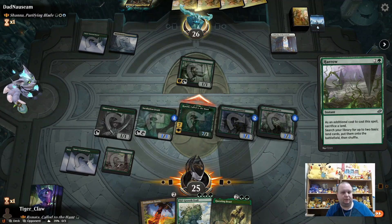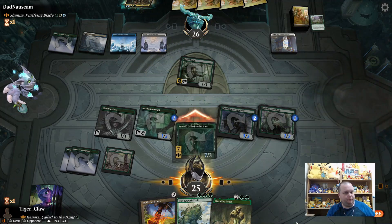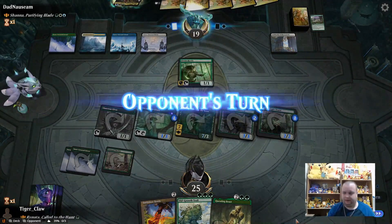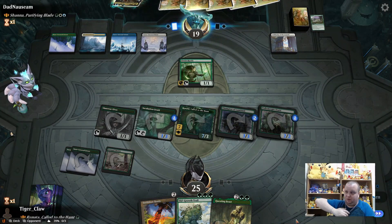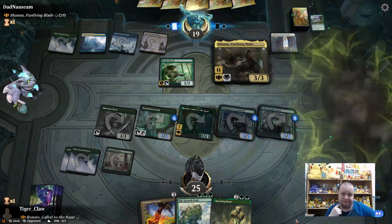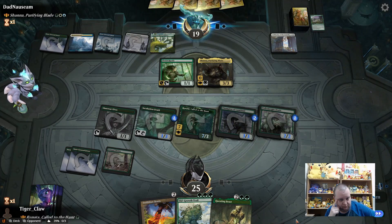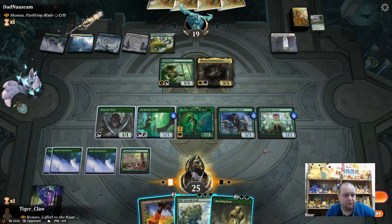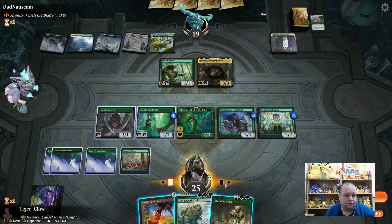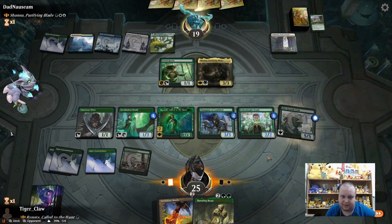Some interesting cards here, especially this one. Deck go boom — that's one way this deck loses a lot because it's so creature-centric. But it's not deck-go-boom yet. We'll play our land into a 3/3 and would much rather counter that, building into a 4/4 or 5/5.